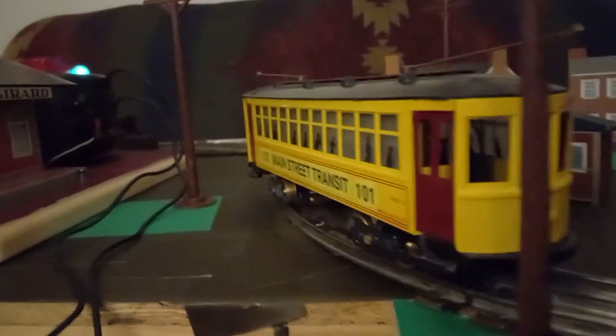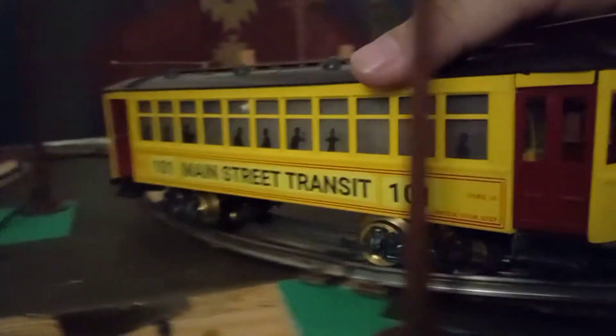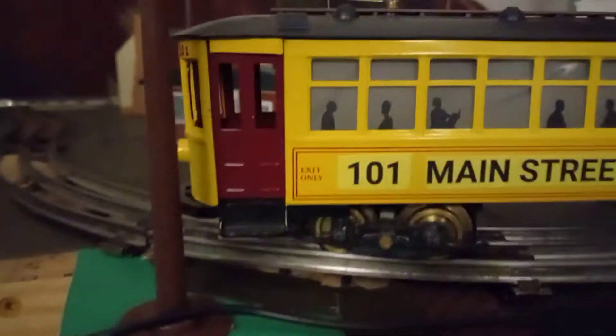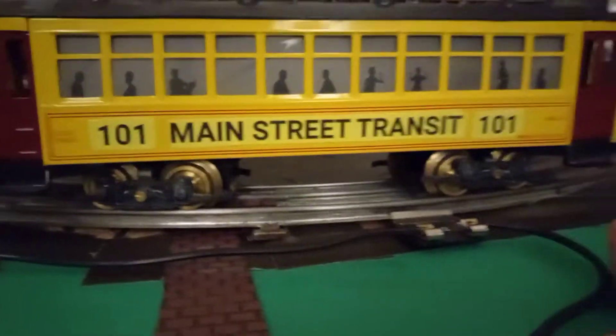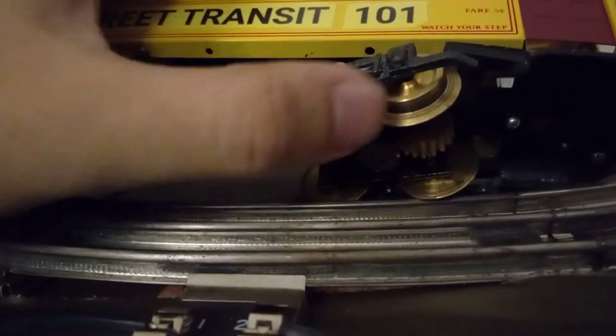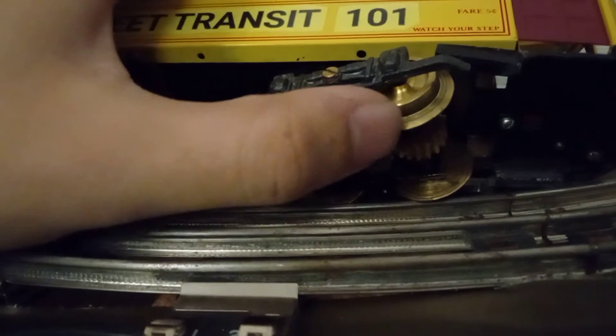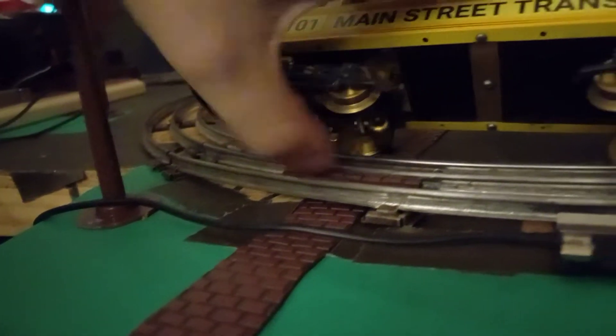Unfortunately this is a one-way direction car, so it only goes forward. Some people ask how you can tell which is the front and which is the back — it comes down to the trucks. There's only one set of power trucks and one set of pickup trucks. You turn it over and look: this is the powered truck at the rear, with a worm drive that powers it, and right here are the pickup rollers — that's the pickup truck.